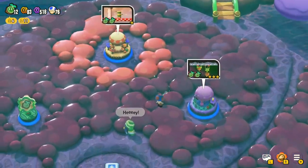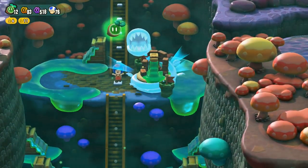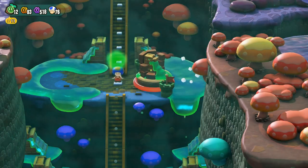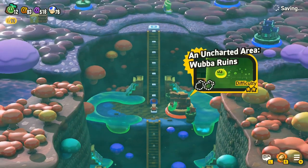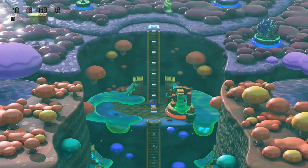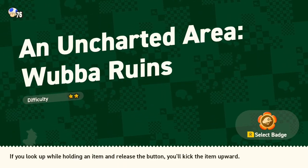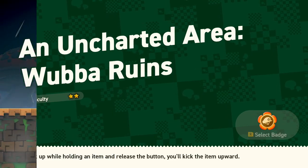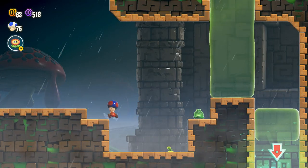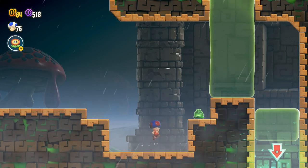I think that's everything up here so we can start heading down, starting with a checkpoint. An uncharted area — Wubber Ruins. And it's raining. I like rain. Rain is good. I really love rain. I cannot express how much I love rain.